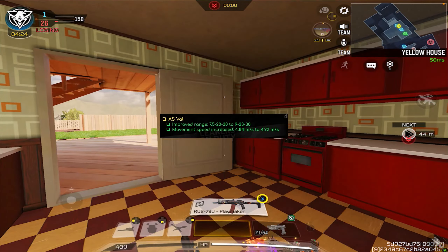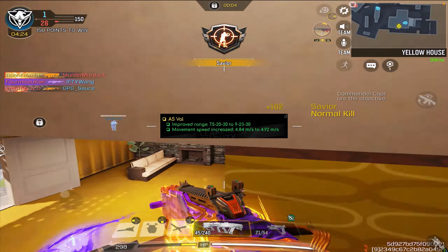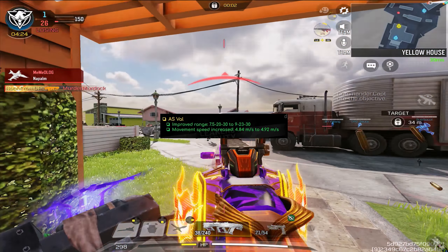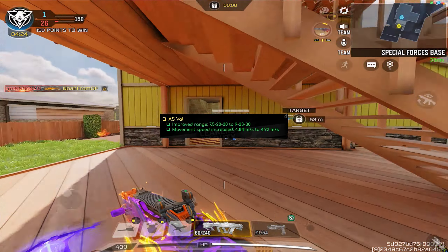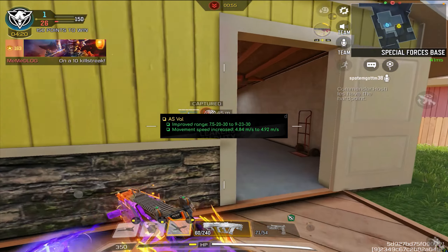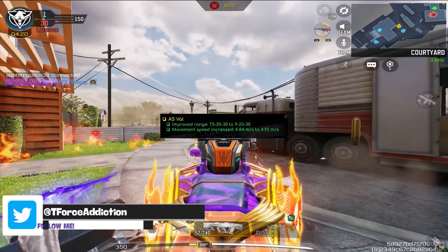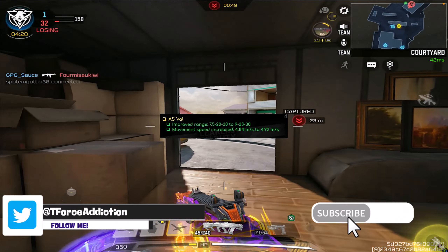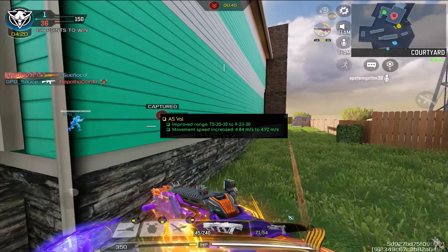So the ASVAL overall did get a range increase. The first range went from 7.5 meters to 9 meters, and for the second range, it went from 20 meters to 23 meters, basically giving it a better four-shot range overall. For the movement speed, they increased it by just a very small amount. I don't think it's going to make too much of a difference.